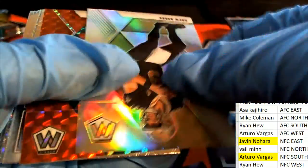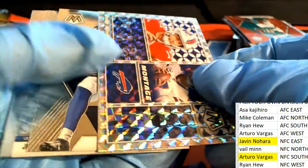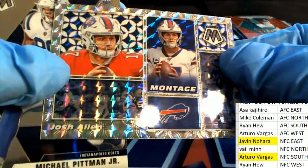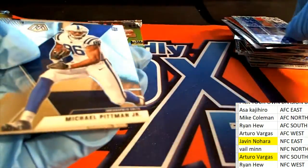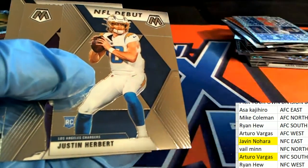There's a Drew Brees silver, Devontae Parker red. And this Buffalo Bills montage — Josh Allen, very nice. Josh Allen hit. Michael Pittman Jr. There's a Justin Herbert.